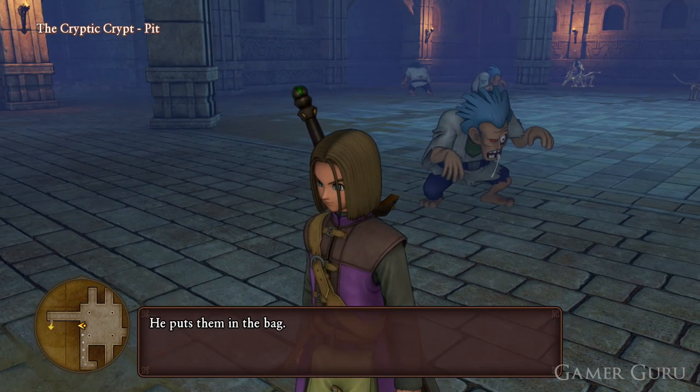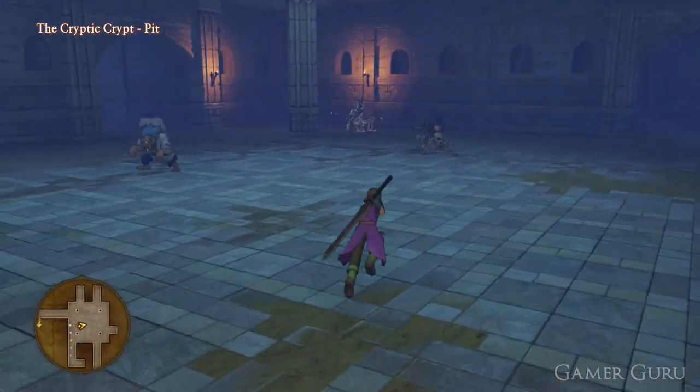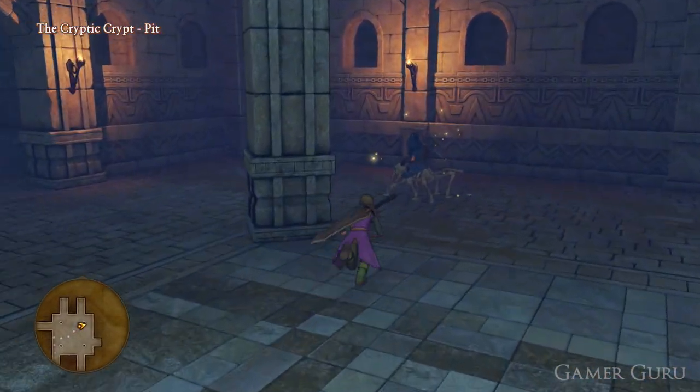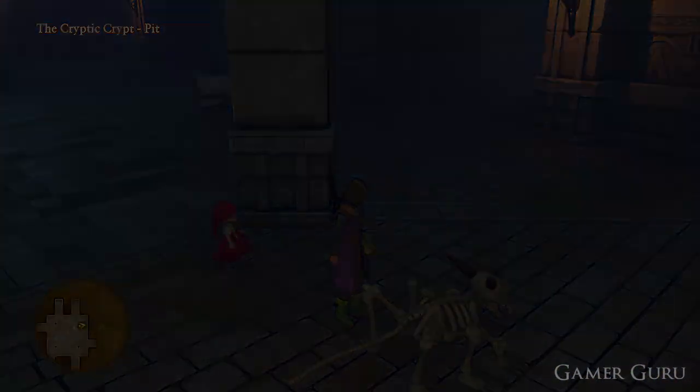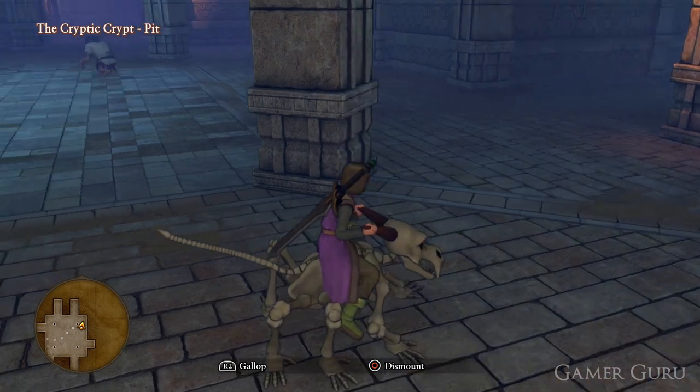So now we have two options. We could walk back, open up the red door, and climb up the same ladder we did just a few seconds ago to get to the upper floor and walk all the way around. Or we could do option B, which is attack the sparkling skeleton in the room. If we defeat him, it would allow us to ride the skeleton, as we've seen in previous parts of the game.